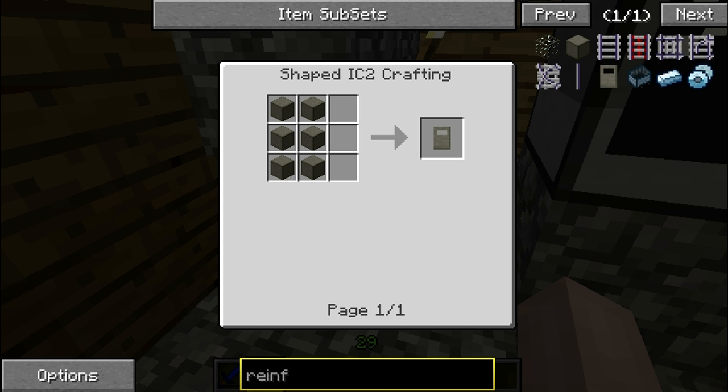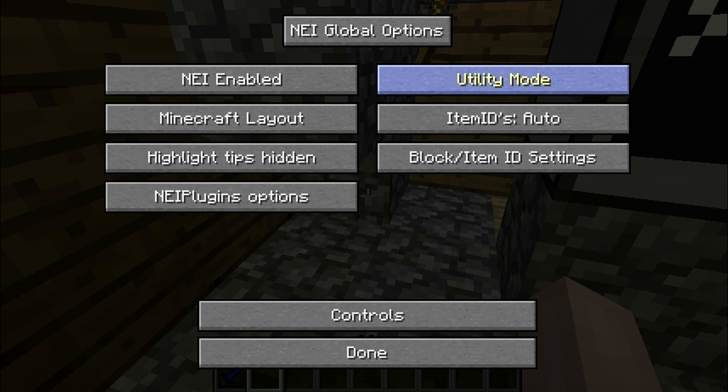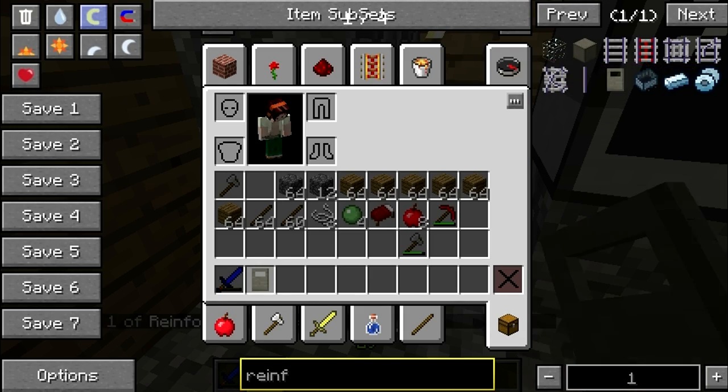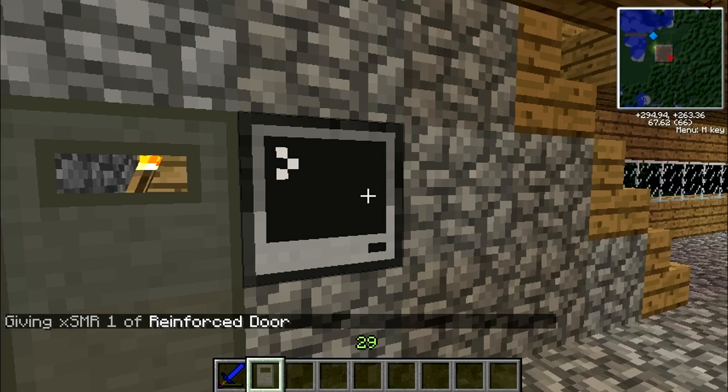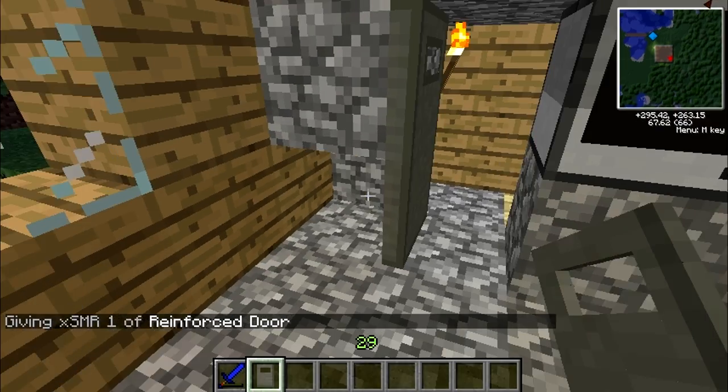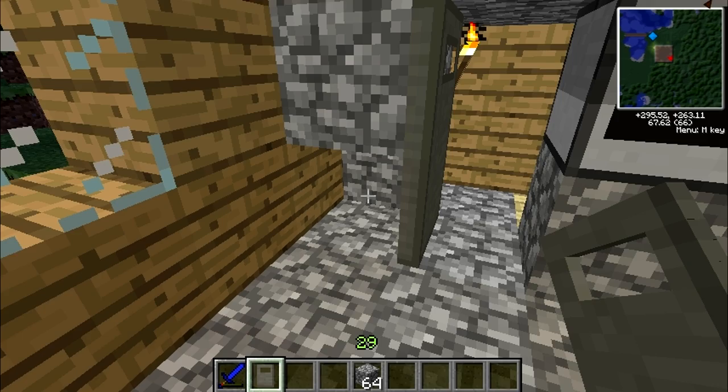I'm on creative mode now — fail there. Get that off, put the door on, check it still works. There you go, door opens. Gonna have to get a block and patch that up.